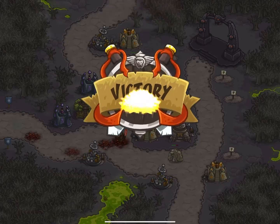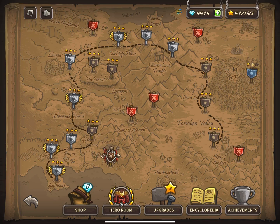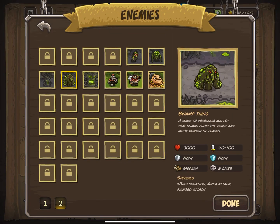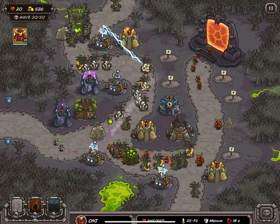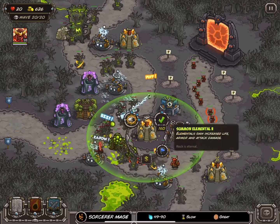After I beat the level, I checked the Encyclopedia and saw that I did have the Swamp Thing info card unlocked — it just never popped up for me. But anyways, I hope you enjoyed seeing an enemy introduced earlier than they were supposed to be. If you want a fun challenge, try seeing how many Elementals you can spawn on this stage and still win. Just don't overdo it, or you'll get swamped.